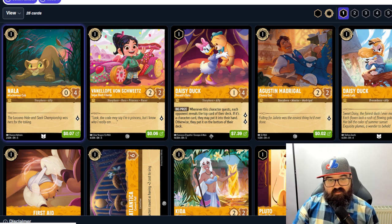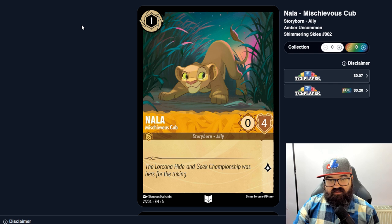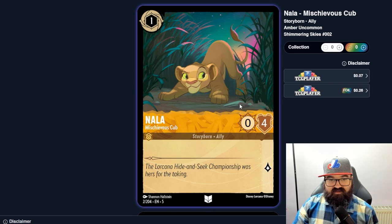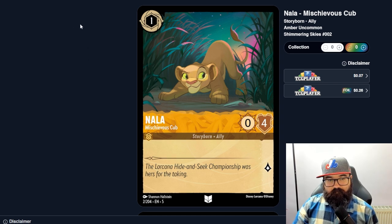Even if you are a newbie, this might be a fun way to go through the cards together. I'm not going to explain the basic fundamentals of Lorcana — a lot of videos do that well, and the gateway box does a good job of guiding you. I'll skip things like willpower, strength, and lore tokens, assuming you already know that. I'm going to start with Amber, which is the yellow deck.